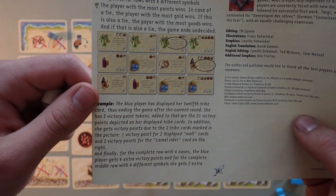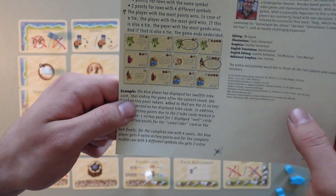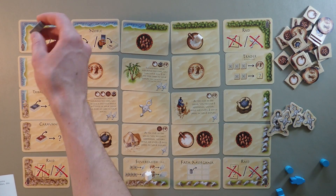You're building your own little tableau — like the rulebook shows, you're building a 4x3. The game is over once somebody completes their 4x3, or when the robber gets all the way back to where he starts. Every single round he moves around the board.